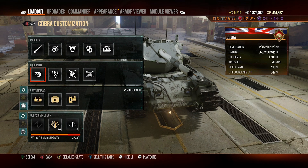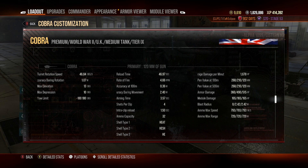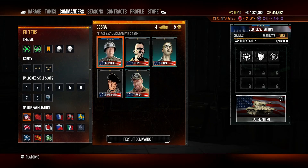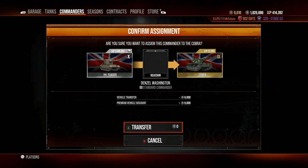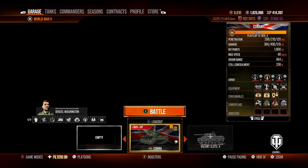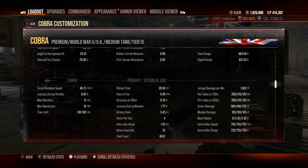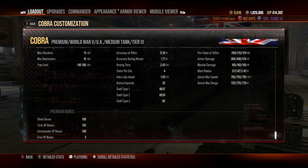The tank isn't particularly slow at 40 kilometers an hour, which makes it kind of fun. A few notable strong points include 10 degrees of gun depression, which is really nice. Damage per minute does suck though — around 1600 even with bonuses — and that's not enough to make it one of the best mediums at the tier.